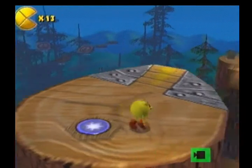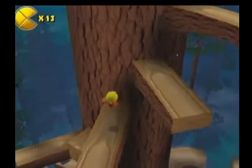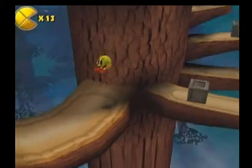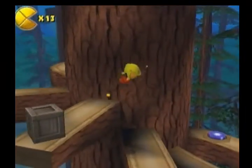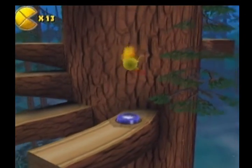This will pop up the button by the first checkpoint. Now what you want to do is backtrack all the way back down to the beginning of where you started at the first checkpoint. Hop back over to the first tree and perform another butt bounce on the blue button.